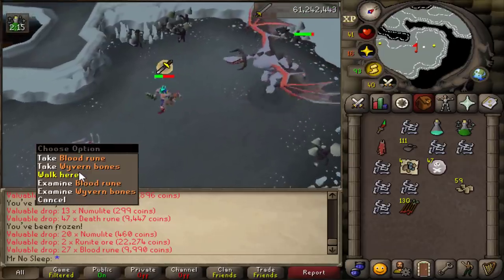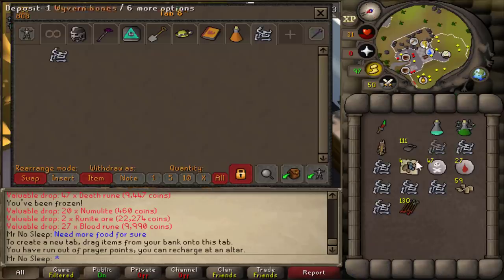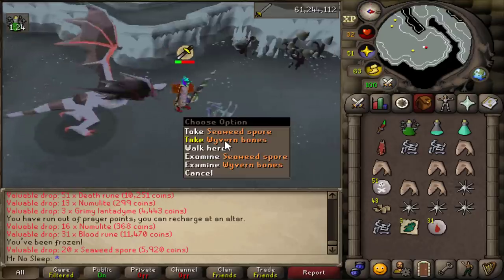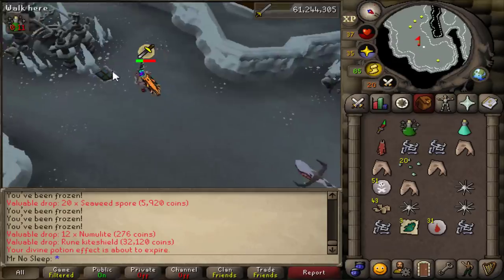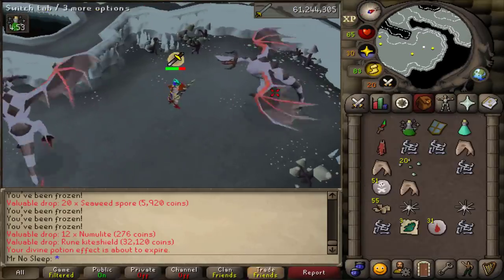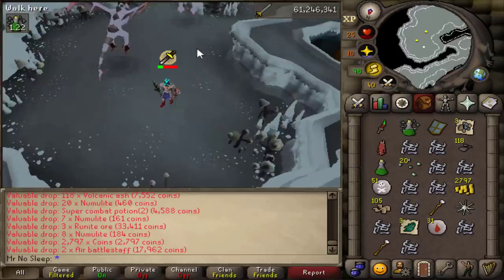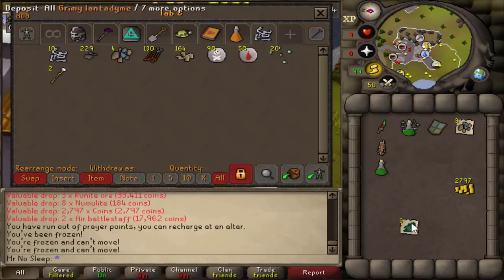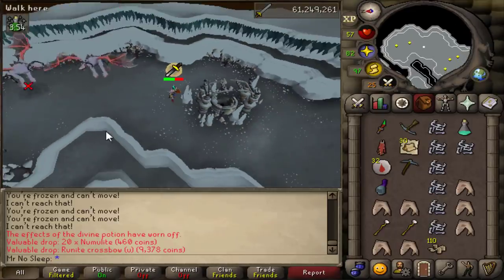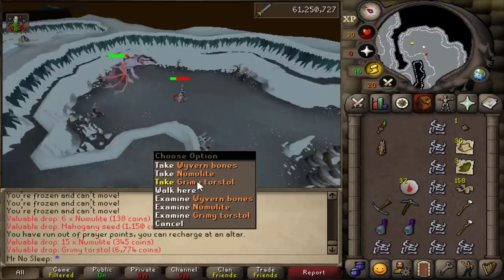A little bit of history on ancient wyverns: they've been in the game since September 7th, 2017, and their drops were buffed about five days after release. They require 82 slayer to kill and can only be found in the wyvern cave on Fossil Island. They are the strongest variant of all the wyverns in that cave. The different variants I believe are spitting, taloned, long-tailed, and ancient — I do have a video on all of them showing drops from good to bad.